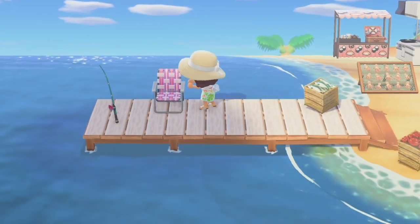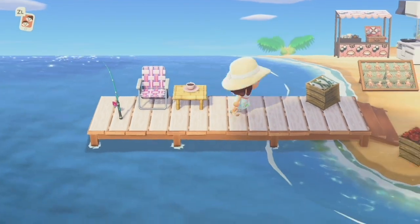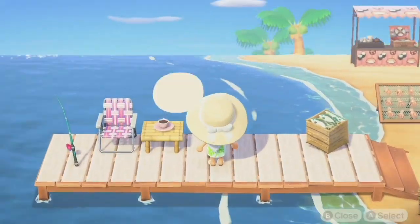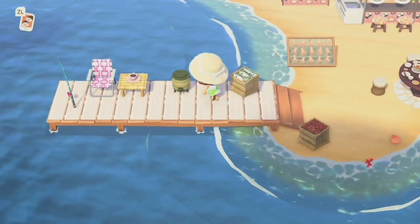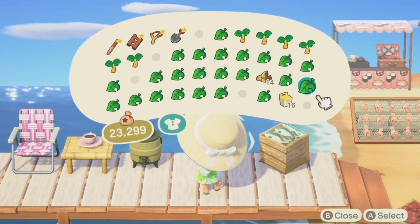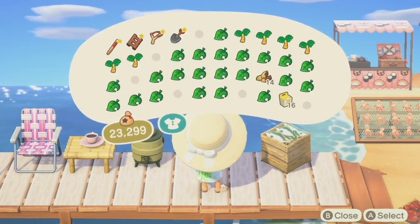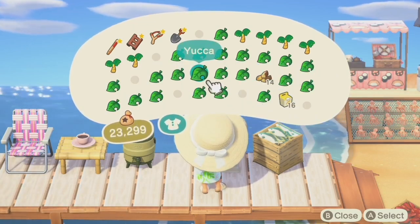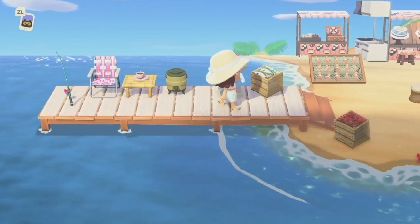I'm going to go ahead and place this pink lawn chair right next to this area, next to the fishing pole. I also have a bamboo stool — I wanted to place a coffee cup here too. So we have a little sitting area and fishing area where you can sip your coffee and go fishing. I have a water cooler but not a cooler-cooler, so I'm just gonna put it right here and pretend it has coffee instead of water.